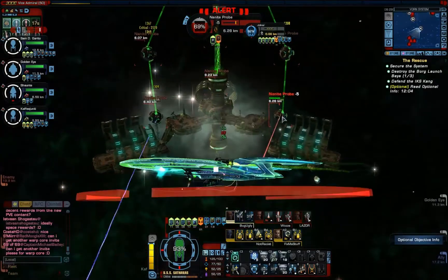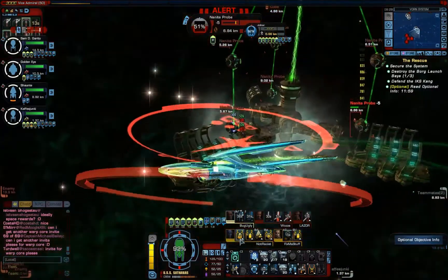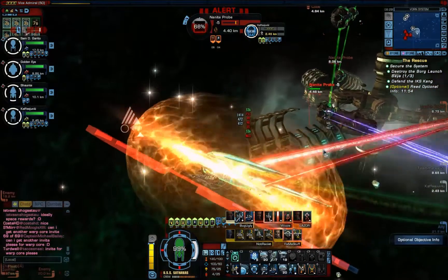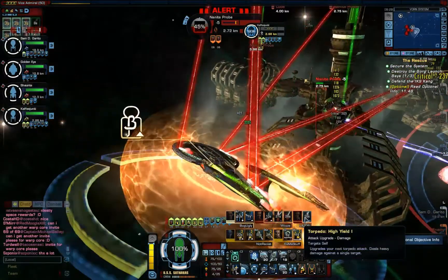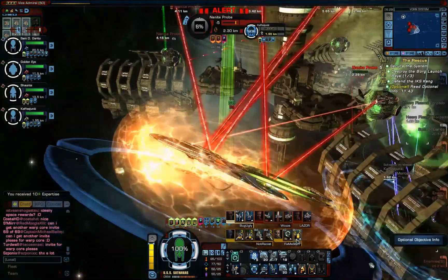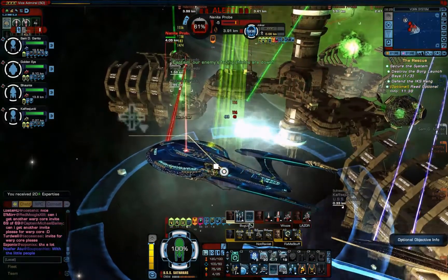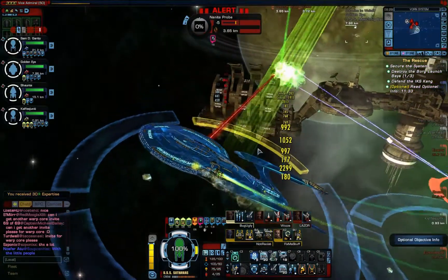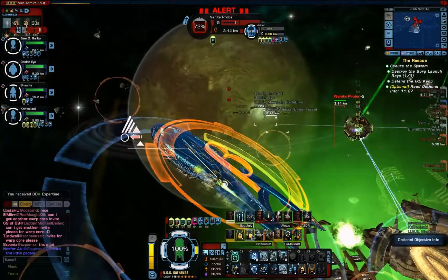I'm just going to try and smash through these nanite probes. My shields are failing at the moment so I'm going to have to use reverse shield polarity at some point. I don't believe the nanite probes have shields anyway, so directed energy modulation doesn't really work tremendously well against them, but it is decent against the other ships in the map. I've been tractor-beamed, but I don't really care too much. If it becomes an issue I'll use polarise hull and get out of it, but until then I'll just continue smacking everything with my anti-proton beams.